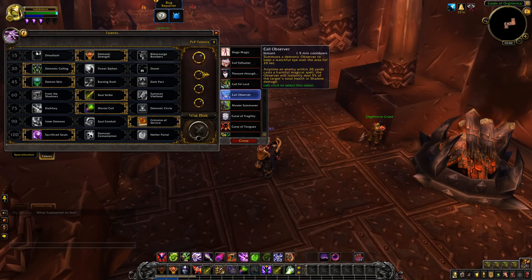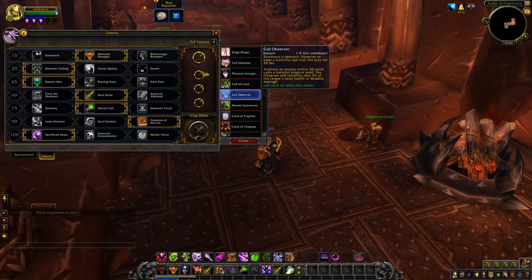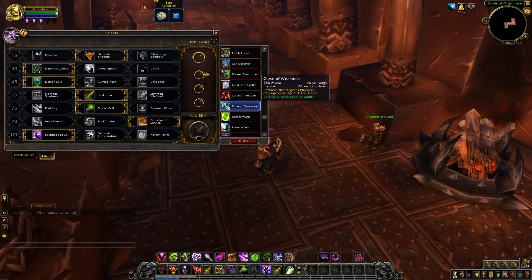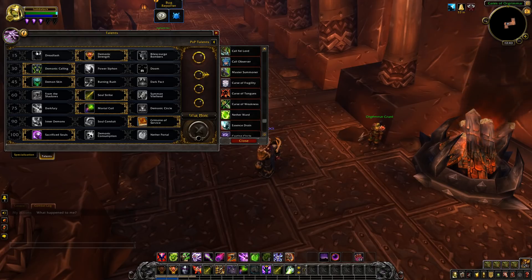Call of the Feltlord is actually really, really good on live. When I faced some demo locks, it was pretty good. Pause it here if you want to read it. Master Summoner: your Call of Dreadstalkers is now instant. Curse of Fragility is the same as before, and these next ones are basically the same as the other specs.